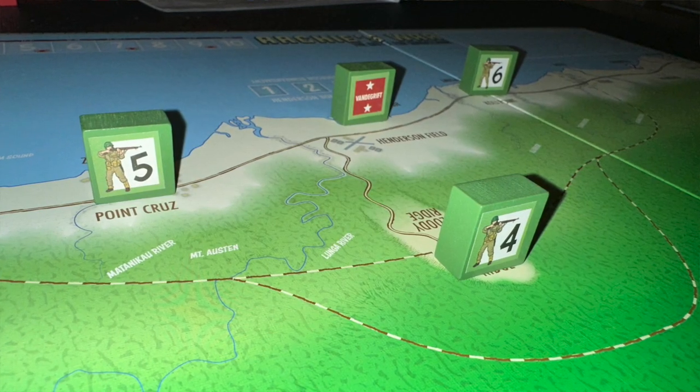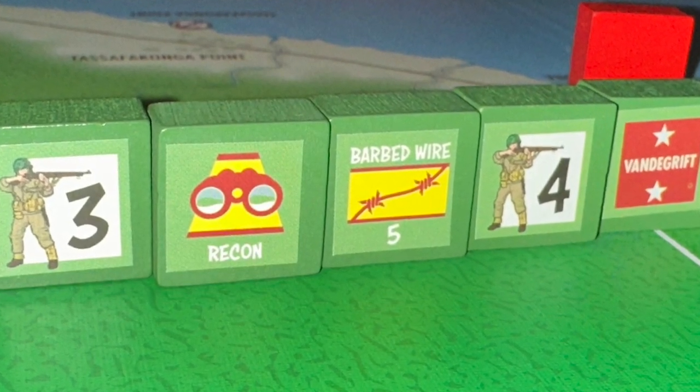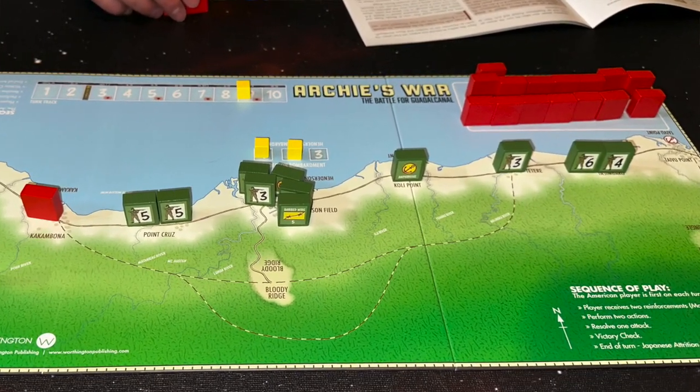The Americans are kind of trying to hang on, and then they can start getting reinforcements as well. At the end of your turn, the Americans can rearrange their units on the board. This is important because you draw many blocks used for bluffing — both Japanese and American. You can also remove them as an action to do certain things; for instance, the Japanese can do a bombardment or a major bombardment to try to take units off the board. There's also Japanese attrition, where the American player can just pick a Japanese block and remove it.